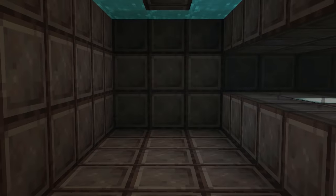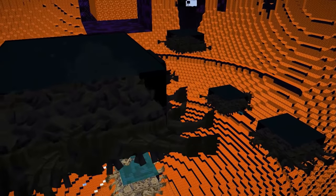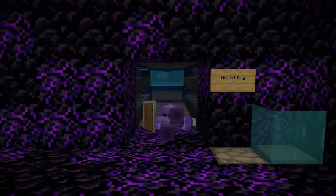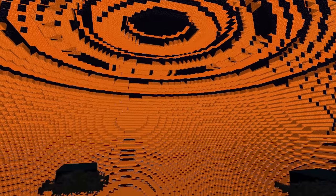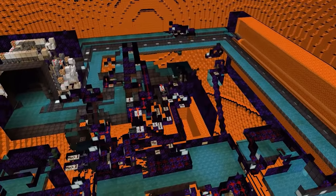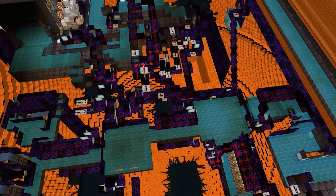Inside of this thing, everything is lined with netherite blocks and filled with water. There are 3,000 Elder Guardians, which gives you Mining Fatigue 3, and the guards are constantly equipped with the most OP gear. If they die, they respawn at an armor equip station. Between the main workings of the prison and the shell of the glacier are thousands of blocks of obsidian and then lava. Needless to say, it would take a few months to punch your way out with just your fist.